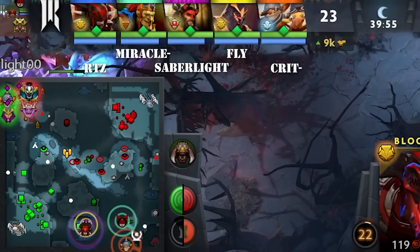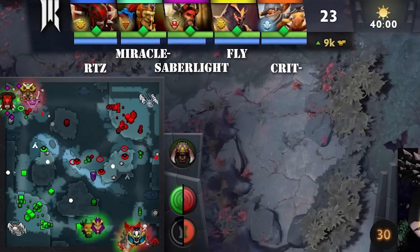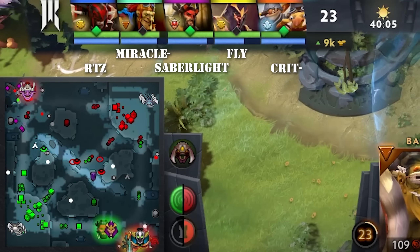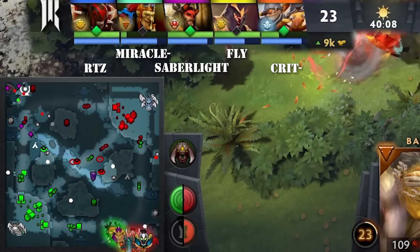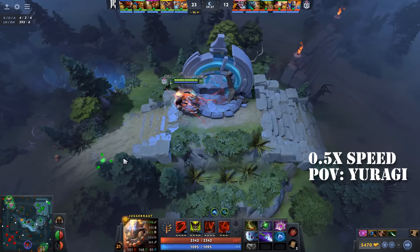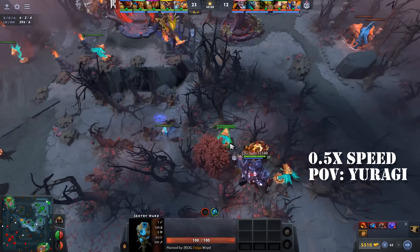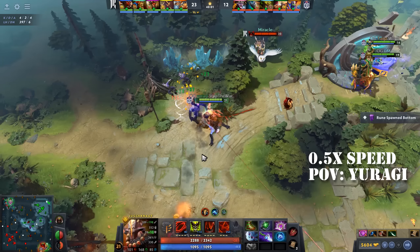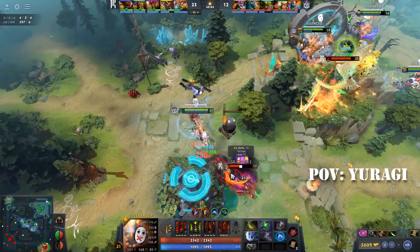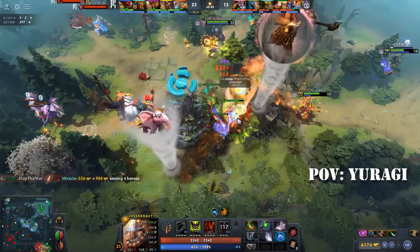Crit TPs towards the bottom outpost while Saberlight, Fly, and RTZ TP to the tier 2. Meanwhile, Miracle uses Boots of Travels to TP to the creepwave. This slight miscommunication in where to TP meant that Crit and Miracle went ahead of their team. And perhaps this would have worked out if OG's target was Roshan — except this wasn't the case. As Iragi led the charge running away from the Roshan pit, their objective was never Roshan, but to take an advantageous positioning for a fight. Unsuspecting of the enemies on the high ground, Crit and Miracle were simply unable to 2v5.